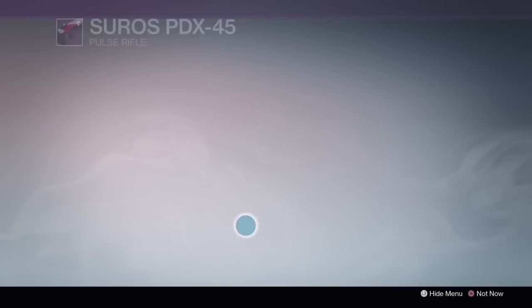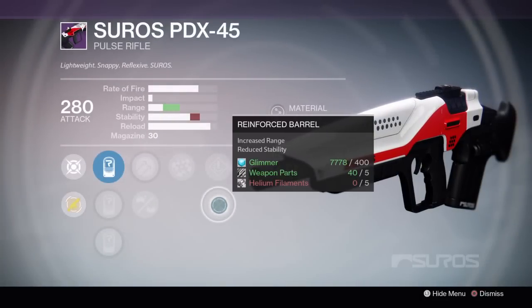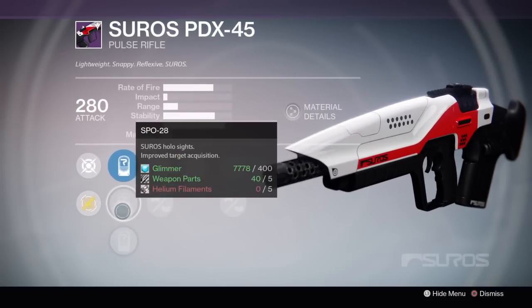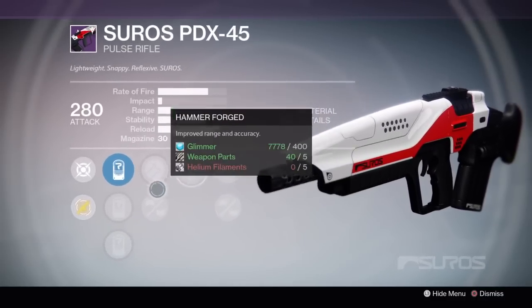And finally we've got Reinforced Barrel, which increases range and reduces stability — we can't use that, that's terrible. Speed Reload instead then, plus Rangefinder, plus Hammerforged, plus SPO-28. I just cannot justify this roll.